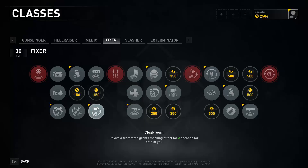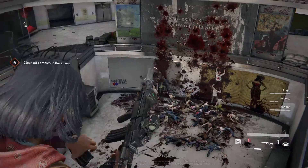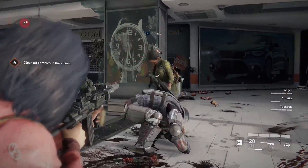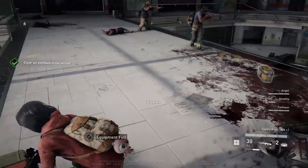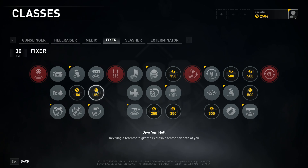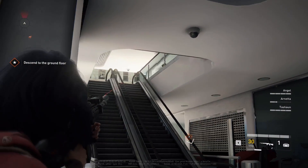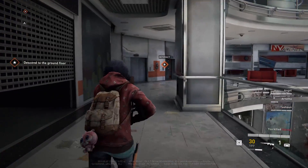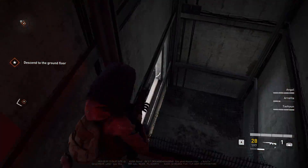In the third column, we have Cloak Room: reviving a teammate grants a Masking Effect for three seconds for both of you. So I run up with my 50% revive speed, revive you, and now we're both invisible because we both have that Masking Effect. Usually when you're going down, you're still going to be in that bad situation, so having that invisibility is phenomenal. Then there's Knock Knock — starting with a Breach Charge or Give Him Hell — which grants Explosive Ammo for both of you on revive. Do you want explosive ammo when you respawn, or a Masking Effect to get you out of trouble? That's why I go with Cloak Room personally. But if you're doing a Breaching Charge challenge or need better weapons right away, then choose that option.